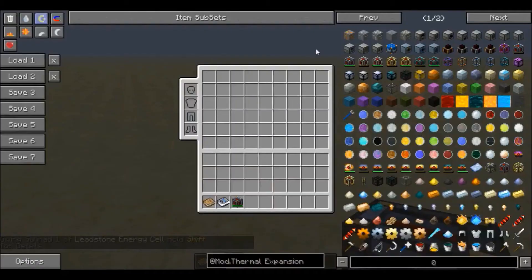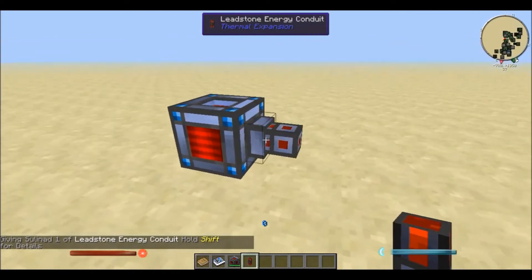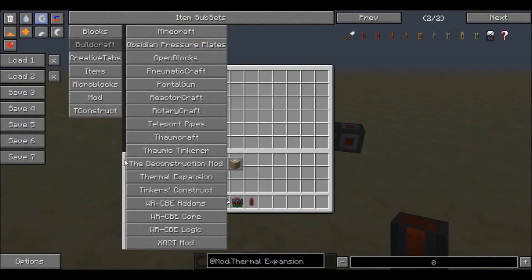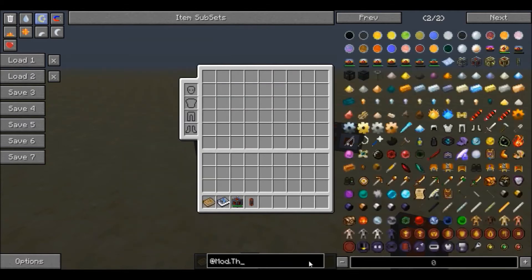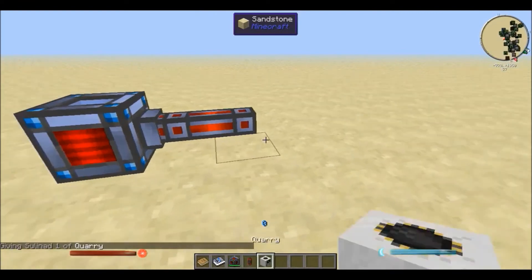If you guys watch any of Direwolf's videos, you should know that if you just connect one of these energy conduits directly onto the energy cell, you can run Buildcraft machines directly — as in, you don't have to add any sort of converter. I'll just use a quarry, for example. My point being that you don't actually have to use any sort of power converters.